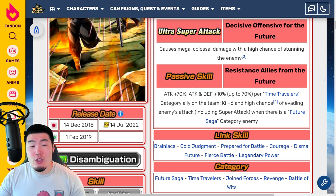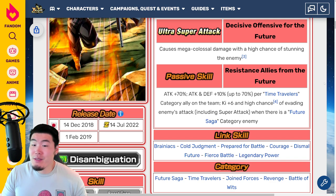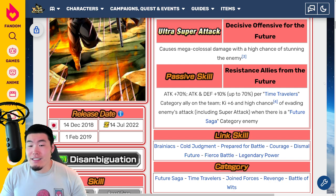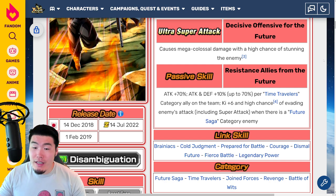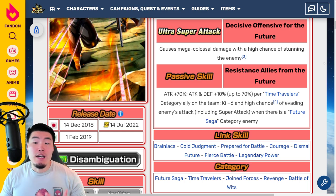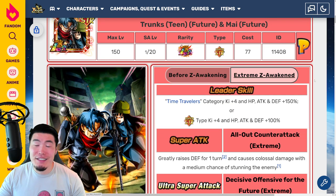The issue with this LR was always the fact that they were kind of locked into one team. You could run them outside of Time Travelers in theory, but in that case they just kinda suck, because they don't get a big chunk of their attack and defense buff. So you would think maybe with an Extreme Z Awakening they would at least do something to alleviate that issue a little bit, but that was not the case at all.